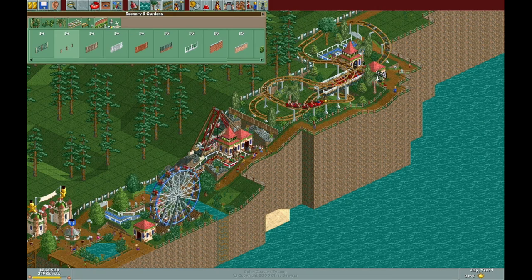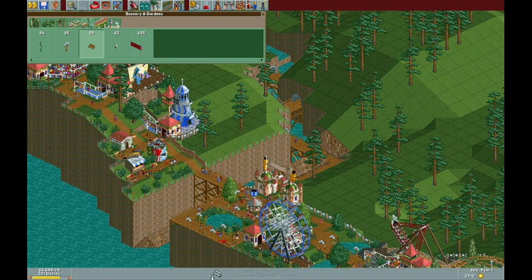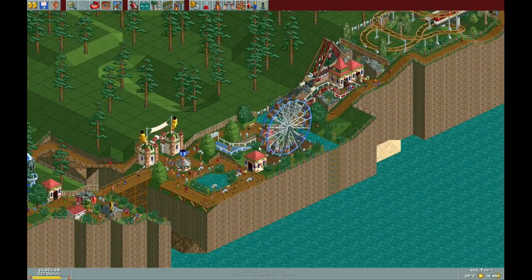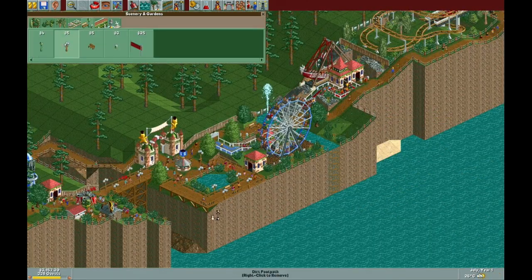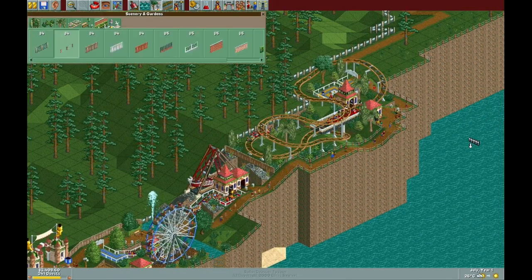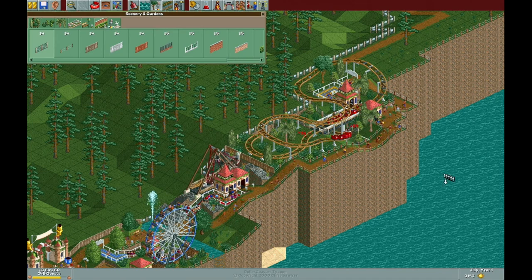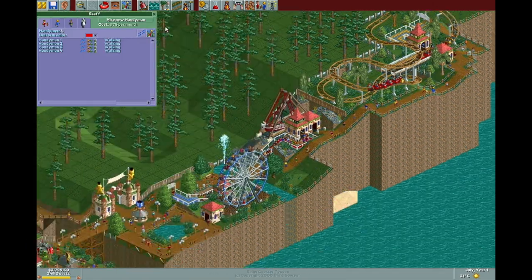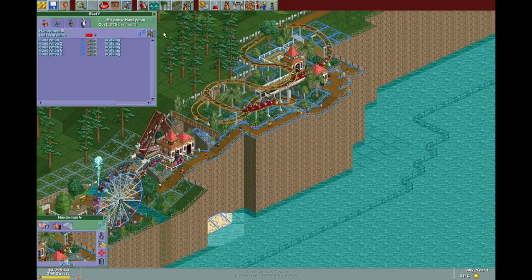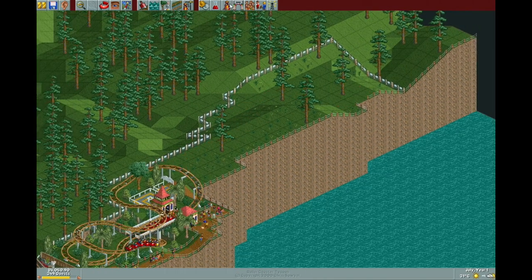Just going around making a few landscaping changes. One thing I really don't want to do is build paths or rides that go past the edge of the cliff face, because I just think that's not very realistic. So when I have needed a bit more space, I've simply increased the size of the cliff — added a couple more tiles to give myself some extra room. That's probably not very realistic in itself, but yeah, whatever.